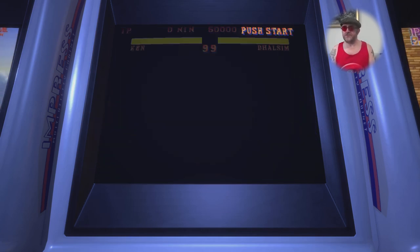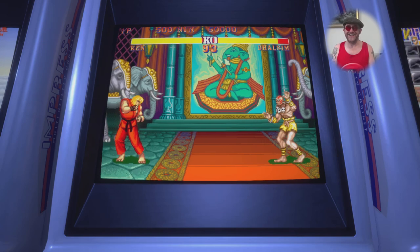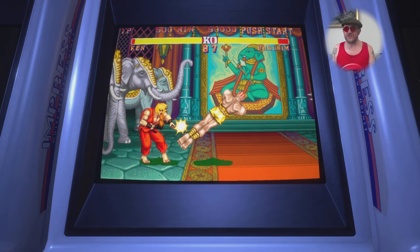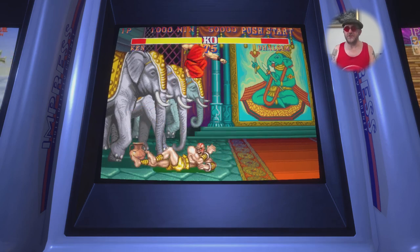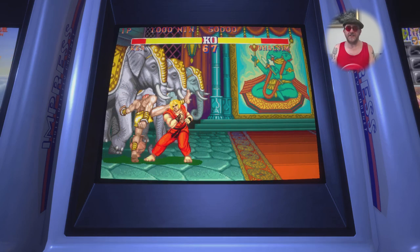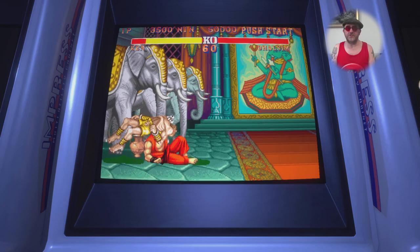I'm up against Dalsim, I've chosen Ken. All the buttons are all squiffy — I'm going to have to change that in the options. To do hard punch, I'm having to use the top shoulder button all the way over here, which is a bit of a pain. That's why I'm not throwing fireballs at him. Take that — draggy punch. And yep, you're done, Dalsim.